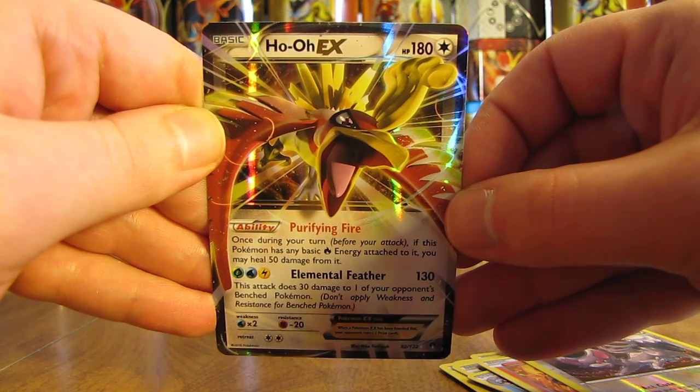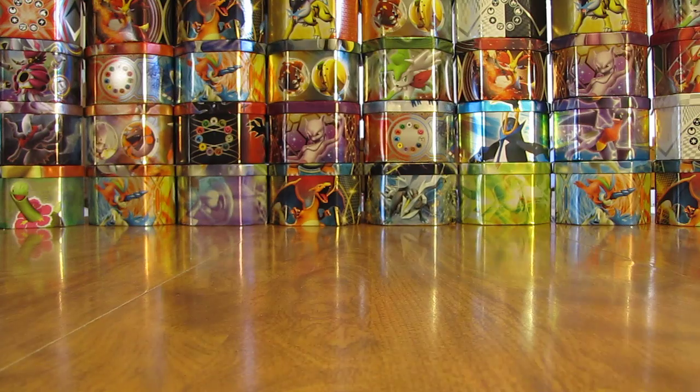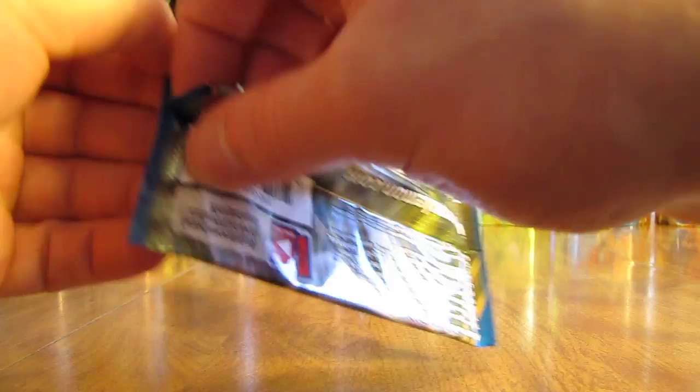That brings back a lot of memories — putting thousands of hours into Pokemon Crystal where Ho-Oh was available. Next pack has Mega Scizor on the cover artwork.